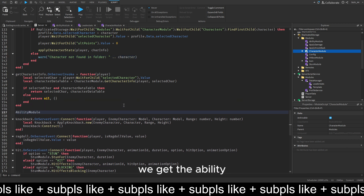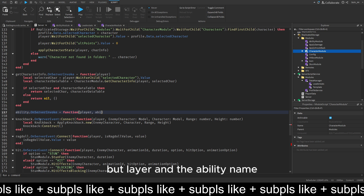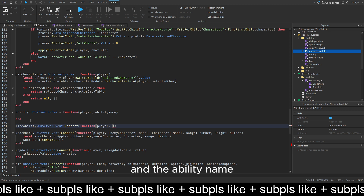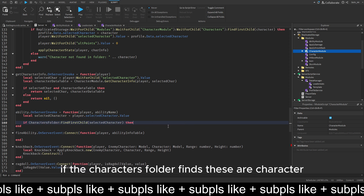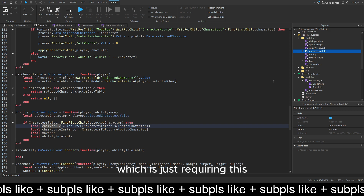Now we script two more functions. We get the ability - ability but on server invoke - basically the function for the player and the ability name. We also have fire ability; the client is already scripted in the click so you don't have to worry about that. We connect the answer events and connect the player and the ability name - it should be ability input table. For the ability function we get the select character, and then if the characters folder finds the select character we get some values.